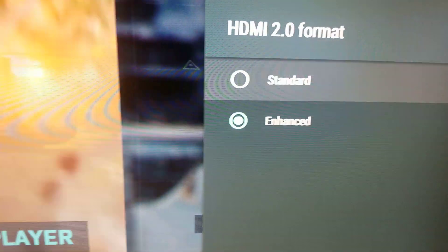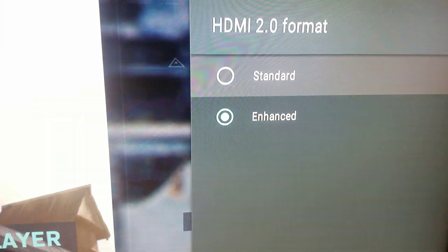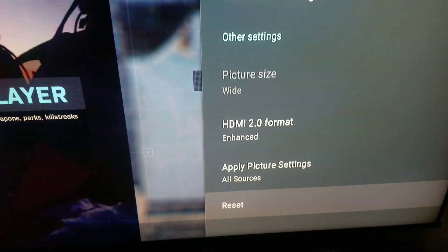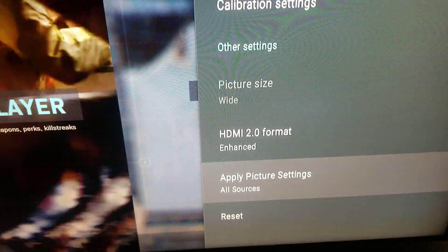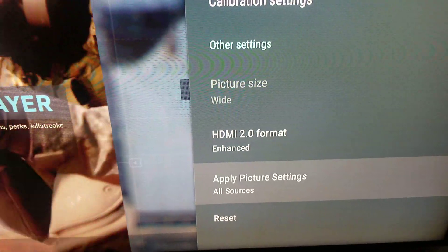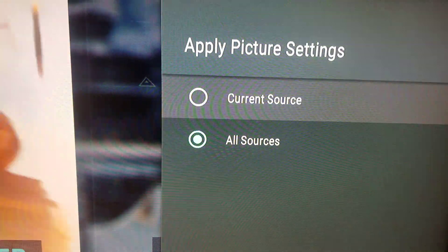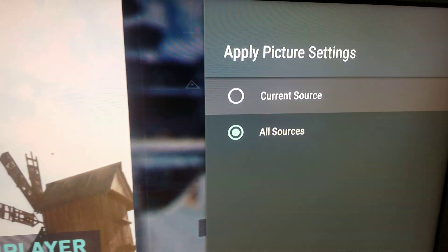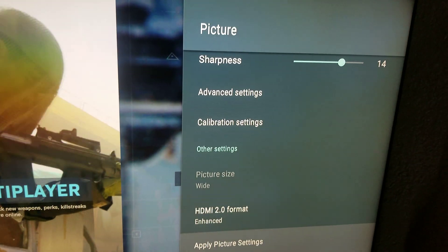The HDMI input. So you go back out, and then you go here. It says apply, picture settings, and it says all. You go here and you put all sources. You click that and that's it. You're done.